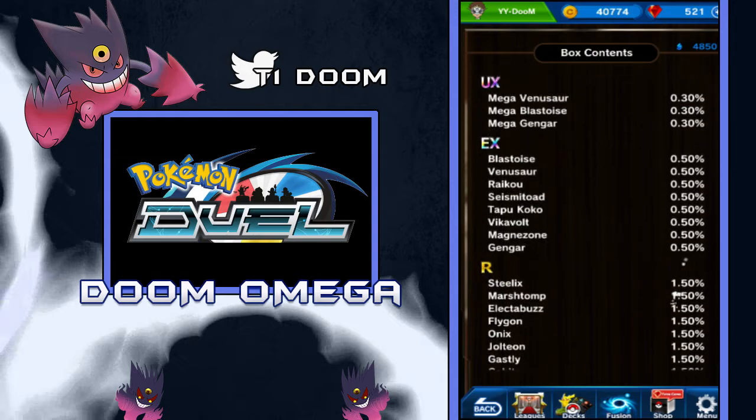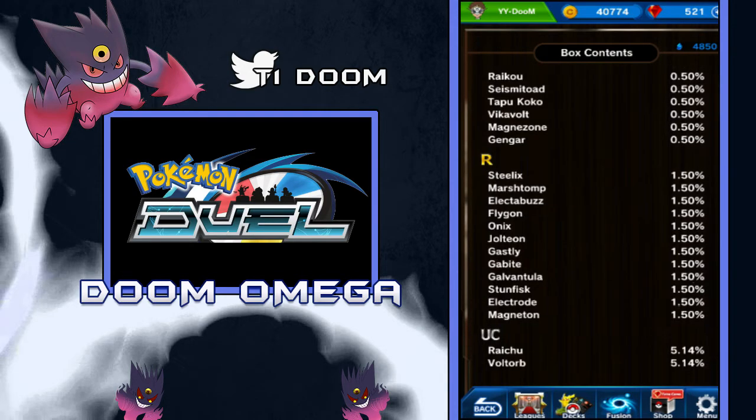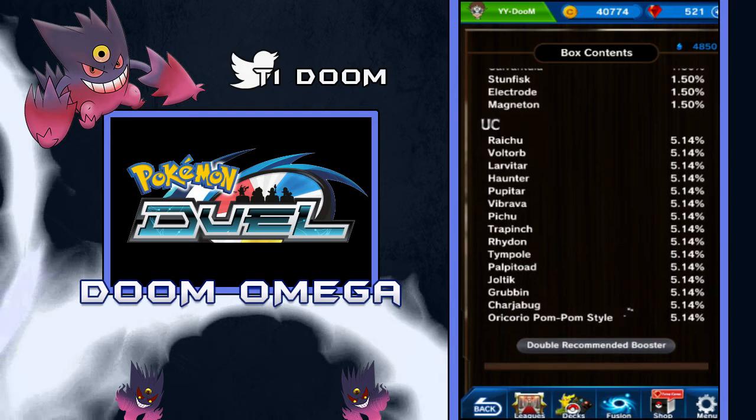So we got Tapu Koko, Vikavolt, and Magnezone for EXs. And for rares, we got Magnezone and Electrode. And for uncommons, we got Rubbin, Charjabug, and Oricorio. Now if you guys don't know already, these are actually figures from Sun and Moon. So they have introduced Sun and Moon figures, which is really cool to see. I'm glad they definitely introduced those — I thought it was gonna be a bit longer, but I'm glad they got them in as quick.